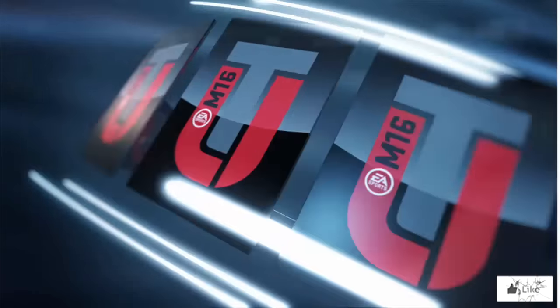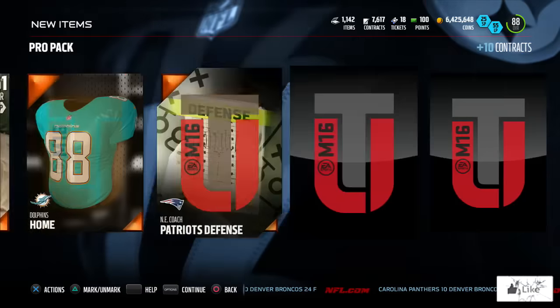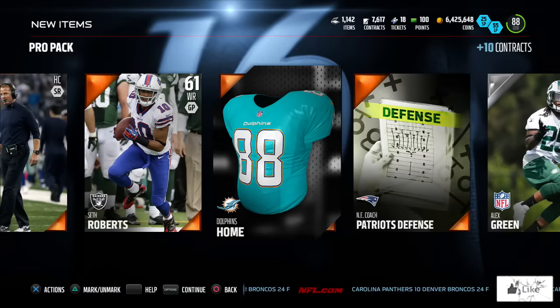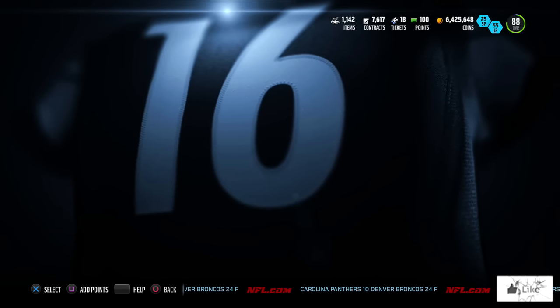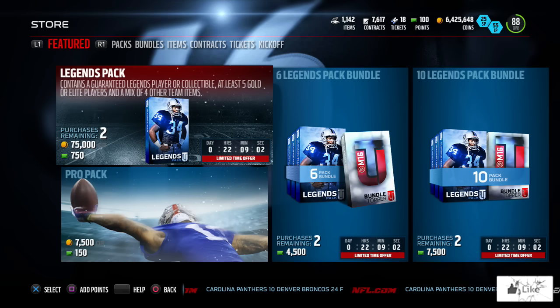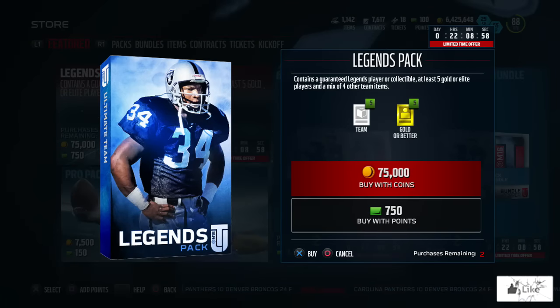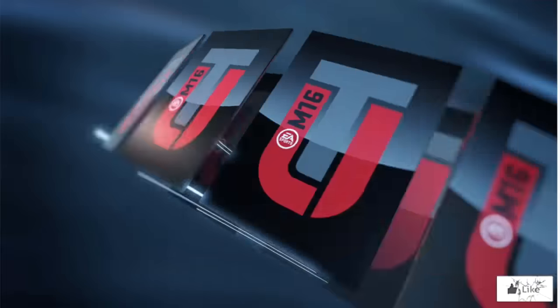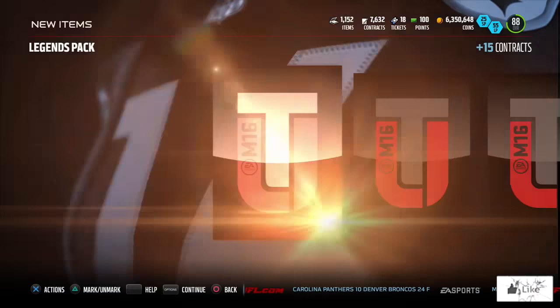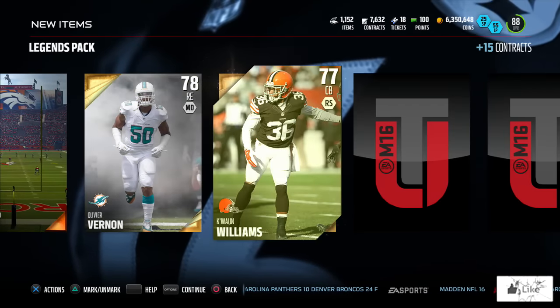Is it possible we could change our luck before the game ends this year and actually pull something? There it is — we pull a Dolphins uniform, it's just going to be trolling me throughout the entire process. We're going to switch things up and open one of these legend packs. Let's go — it's going to get really hype and we're going to pull something insane out of this legend pack, I'm calling it.